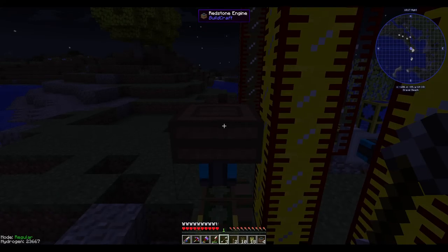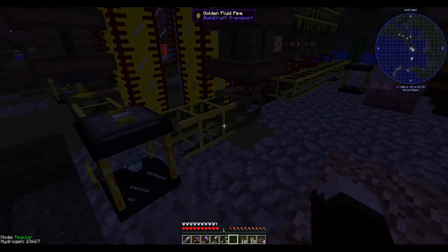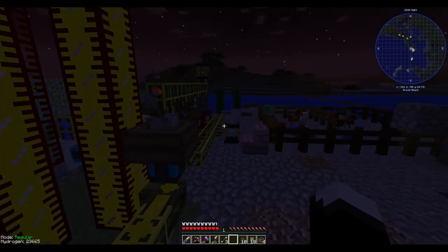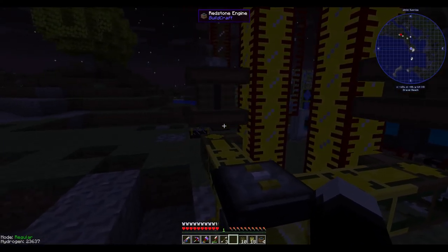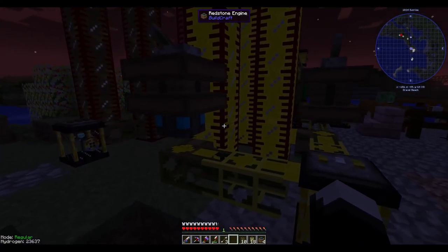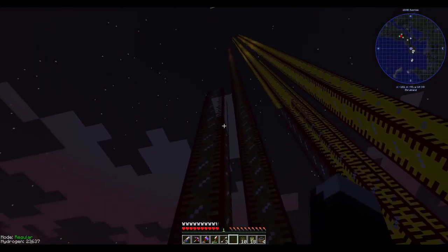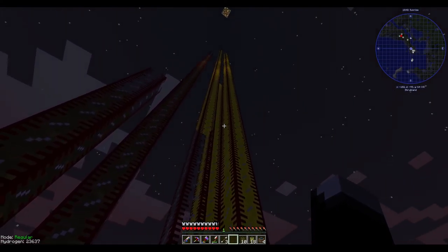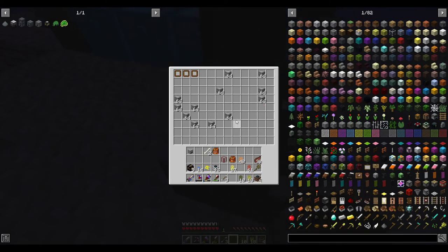I had to set the redstone engines up because I was trying to see if I could get the tank to pull from these without them — I know I can get the tank to push into them without any problem. Now this should fill up. That's our main fuel set. I was using the residue as a backup because I want to stack on gaseous fuel.